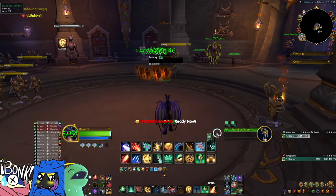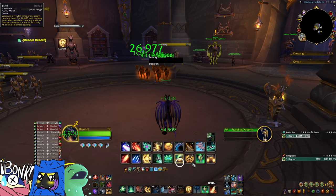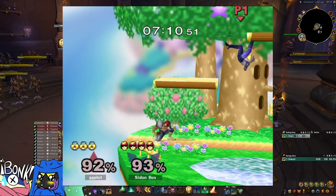You'll also notice I have my Ysera's buff back up, so if I were to have another dream breath or one stored in stasis, I could chain that into another combo. If this sounds like fighting games, it's important to know I do come from the fighting game world — but it really does work like that.